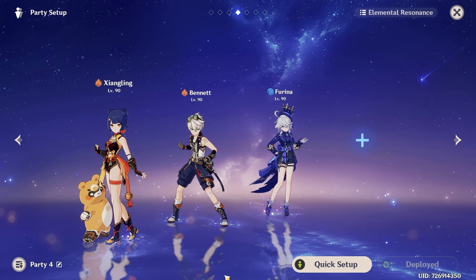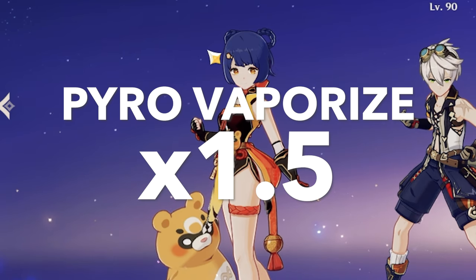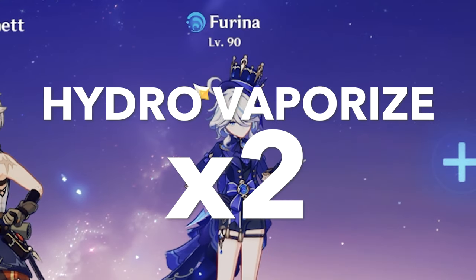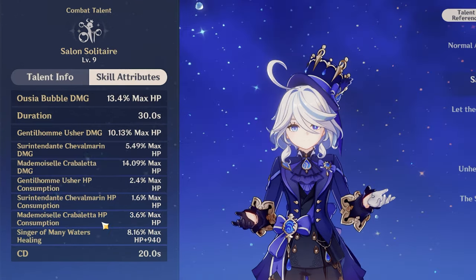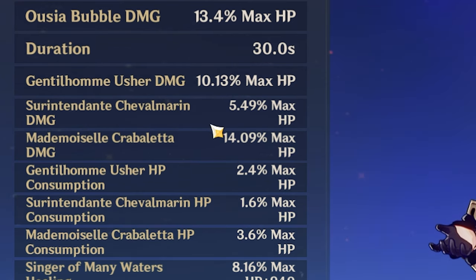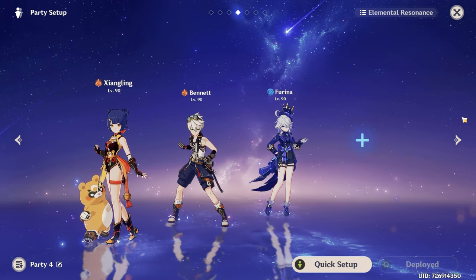Furina's vaporize — now we are taking a different route and making Furina vaporize. The good thing about that: when you trigger vaporize with a Hydro character, you get a 2x multiplier. When you trigger vaporize with a Pyro character, you get only 1.5x. The bad thing: Furina's Hydro application is not strong enough and you won't vaporize with every hit. But her highest scaling summon, Crabaletta, actually doesn't have an ICD on her attacks, so every hit from Crabaletta will vaporize. This makes the Furina vaporize idea not that bad.